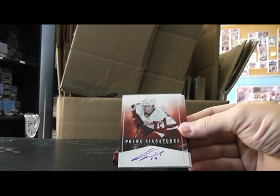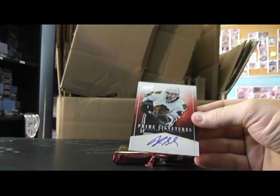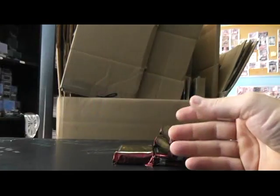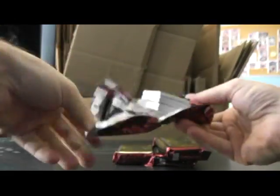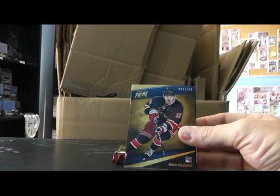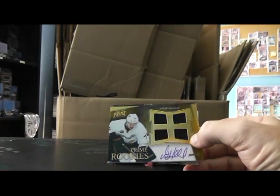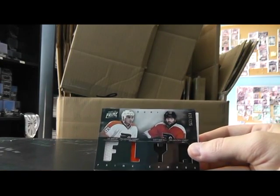And we have Gustav Nyquist, Red Wings, and Brandon Saad, Blackhawks, autograph. We have 249 Joe Sakic, focus — Avalanche. Rangers, Brad Richards. Just a quad jersey autograph — Peter Holland — for the Ducks, numbered 199. Then we have for the Flyers: Zach Rinaldo and Scott Hartnell quad jersey to 225.